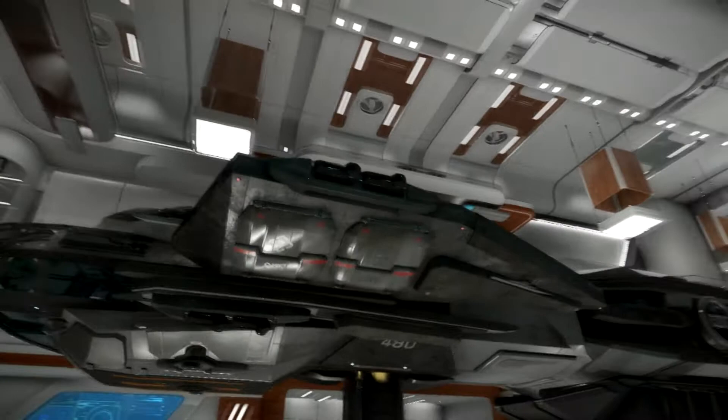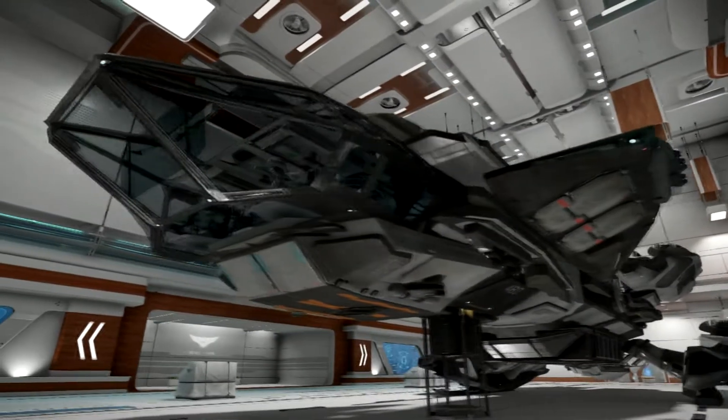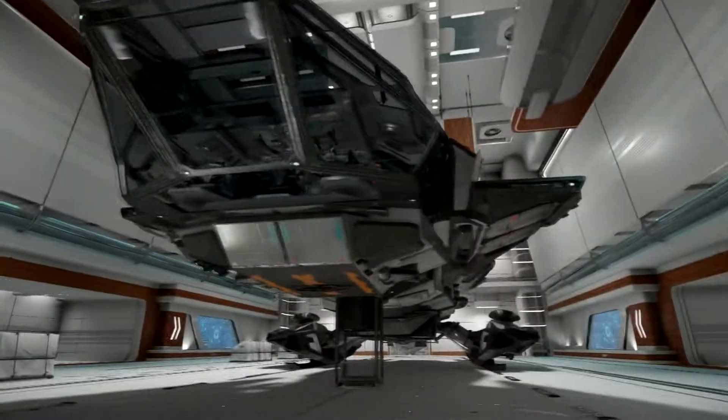These things on the side there open up so you can get vertical takeoff and landing gear for landing on planets. Yes, you can actually see the rotors inside there.